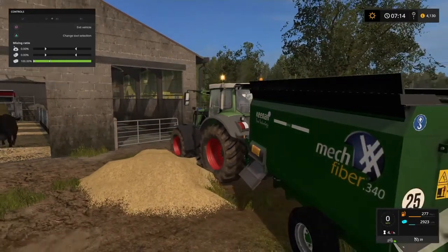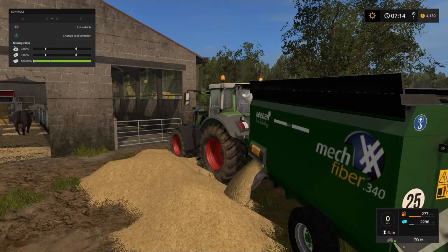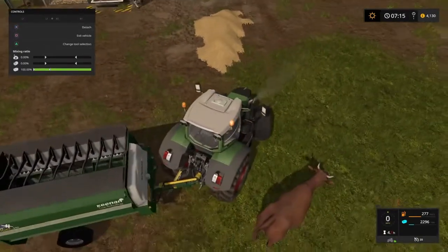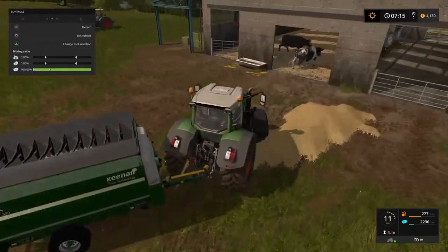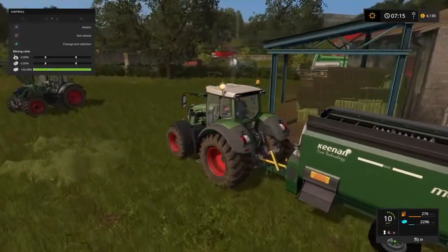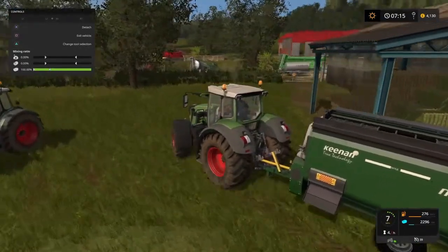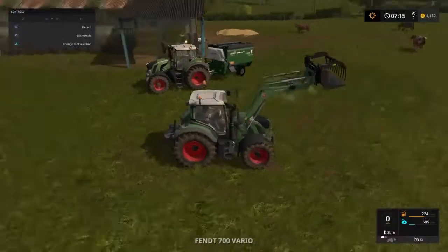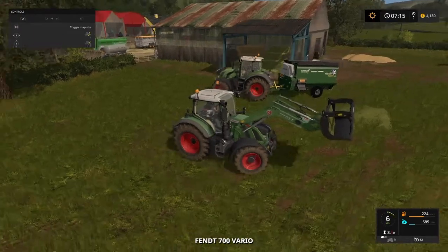We'll manually shovel the straw in separately to make sure we get the mix right. I think it's because the pile is too big next to the mixer. Let's get the rest of that straw out a bit — that should be enough actually, that's a little over half a bale. So this is not the way I really wanted to do this unfortunately, but needs must as it were.